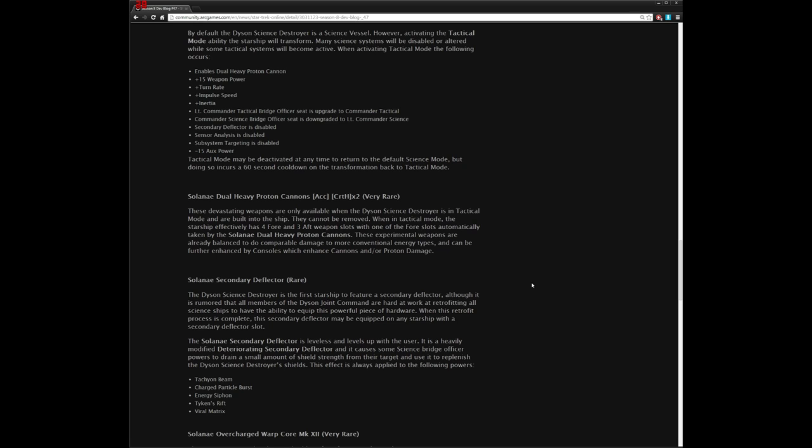That 60-second cooldown is kind of crazy — you can't really switch back and forth as fast as you may want to. For example, the veteran ship, the Chimera, has a dual-mode purpose with defense and offensive modes, but it does not have a cooldown between the two modes — you can switch on the fly even while in battle. That's a lot better. The Solanae Dual Heavy Proton Cannon: these devastating weapons are only available in tactical mode and are built into the ship — they cannot be removed.